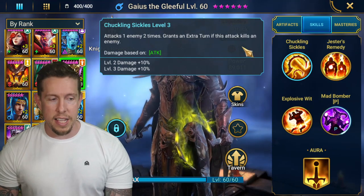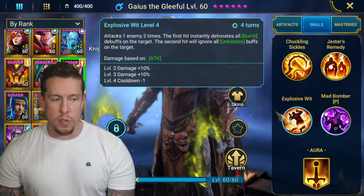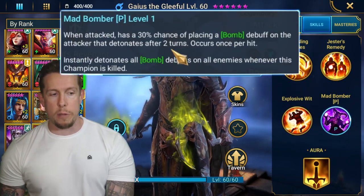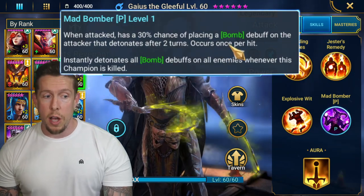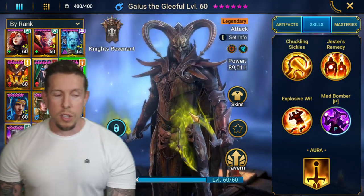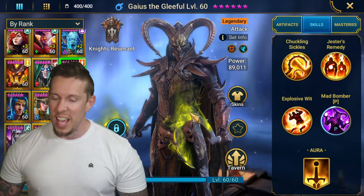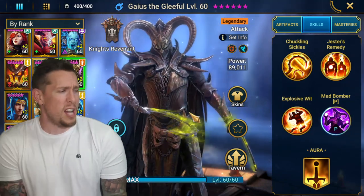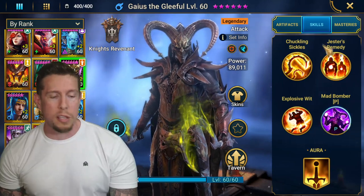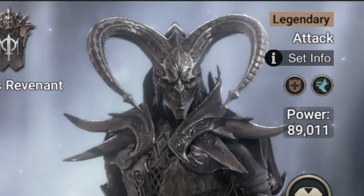Gaius has an extra turn on the A1, an AOE with sleep on the A2, plus a bomb that detonates after two turns. On his A3 he instantly detonates all bombs, the second hit ignores unkillable. His passive 'Mad Bomber' gives a 30% chance of placing a bomb debuff on attackers that detonates after two turns, and instantly detonates all bomb debuffs when he's killed. Gaius and Lord Shazar have made bombs a real meta thing in the game — it only took three or four years but they made it happen.